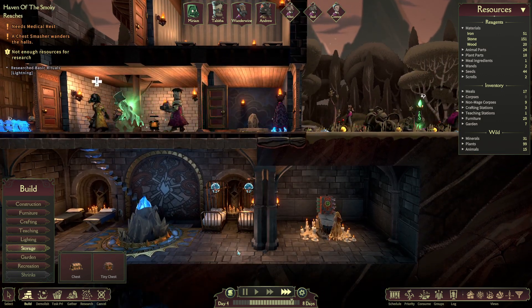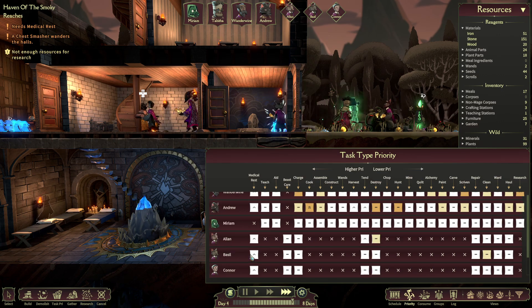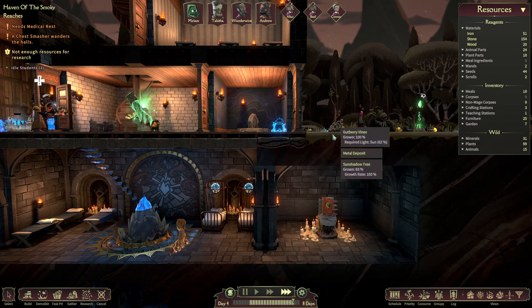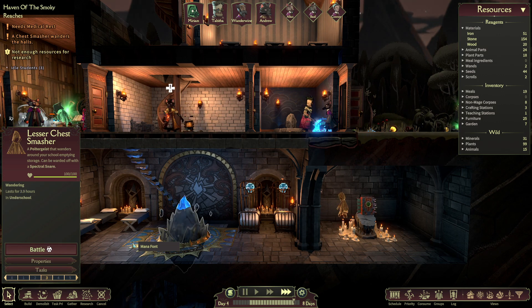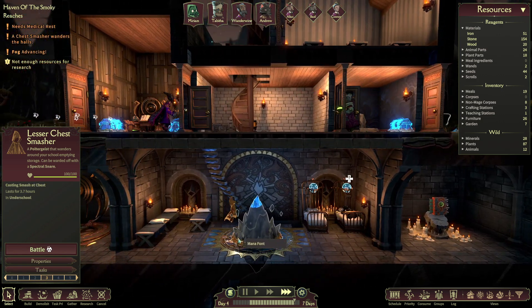I'll get that built and I did prioritize for medical rest — you can give him a little bit of priority if you want. To fight this guy, we just click on him and click on battle, but he's quite strong. I think it's just going to be us against him, but for now he's not doing too much damage.